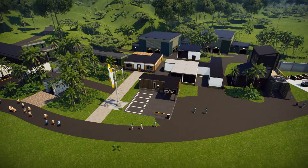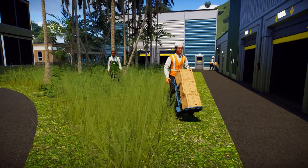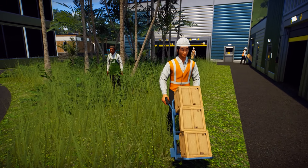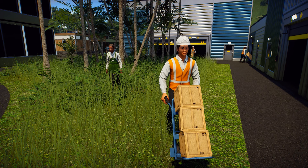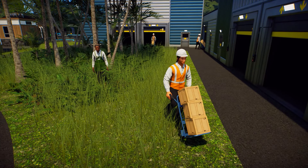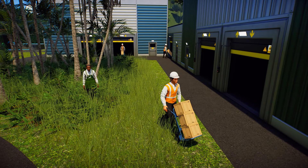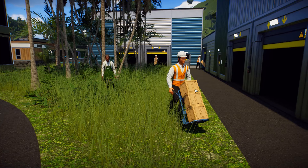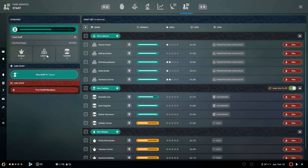Let me quickly pause the game to show you things around here because they are fantastic. We've got some people around here. You can potentially recognize these people as staff members. This is one of the brand new things of Update 11 — it brings in the entire staff management. We've now got three different types of staff. Let's go into the park management and look at the staff management. You can see we have got keepers, laborers, and cashiers, and you can hire them all.